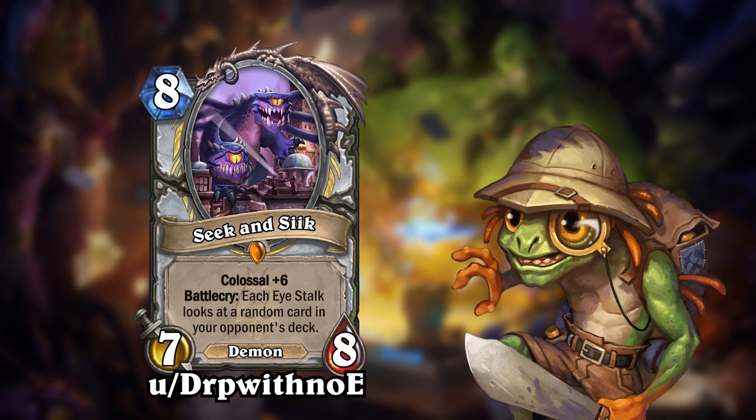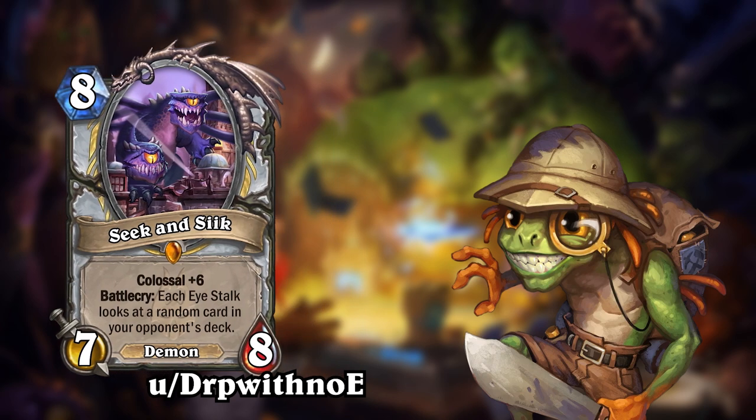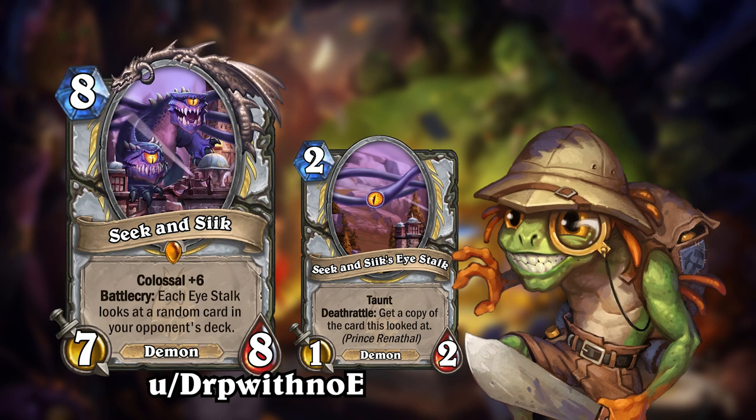The first card is Seek and Seek, brought to you by rededucer DrP with no E. If this name sounds familiar, that's probably because I also featured two cards from them in the last episode. Seek and Seek is an 8-mana 7-8 demon with colossal plus 6 for Priest. It is summoned with 6 Ice Stalks that will each look at a random card in your opponent's deck when Seek and Seek is played. The Ice Stalks are 1-2 demons with Taunt that will give you a copy of the card they looked at once they die.